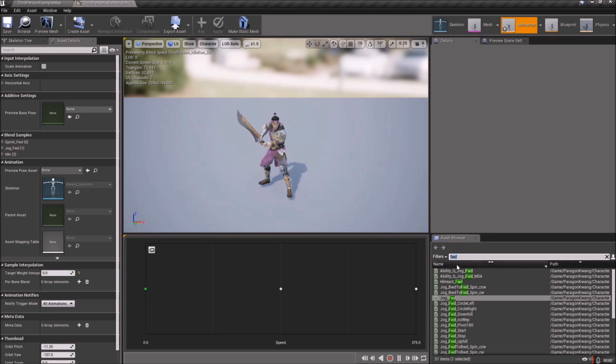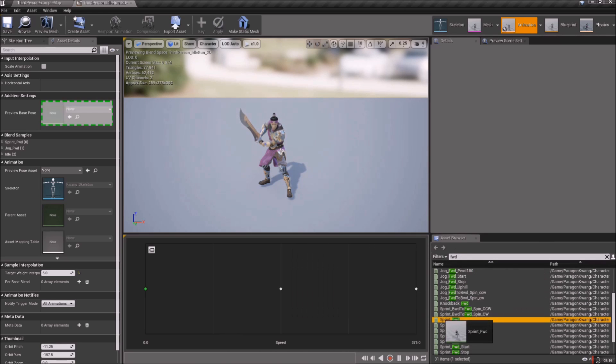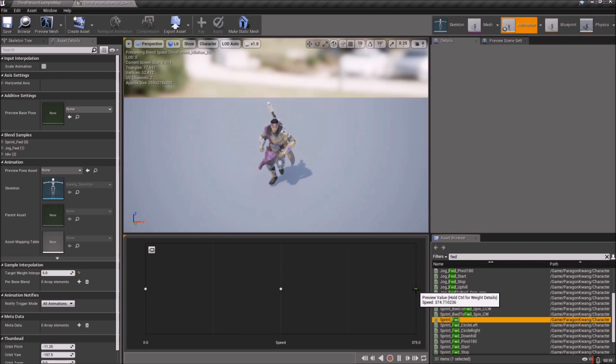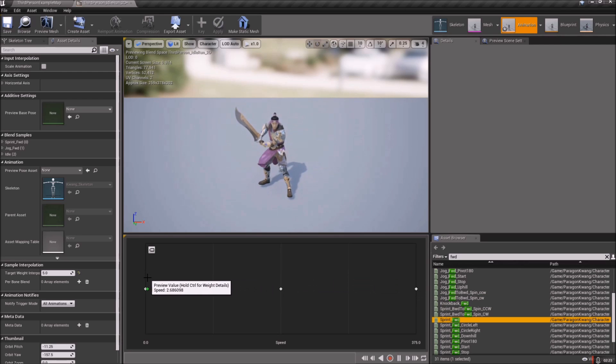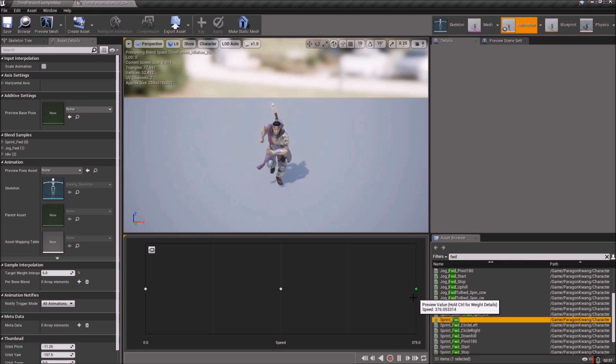For the very last animation slot, type 'FWD' and look for Sprint — it should be just below — 'Sprint_FWD'. Drag that onto the last slot. Now if you hold Shift and drag your mouse, you should see a transition: up to around 184 in speed the sword stays out, then going over that it quickly switches to the back and we're sprinting. We set Shift to 600, which is way out there, so as soon as we hit it there should be a quick transition.